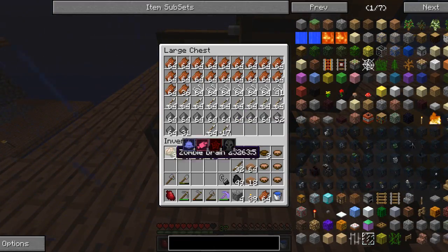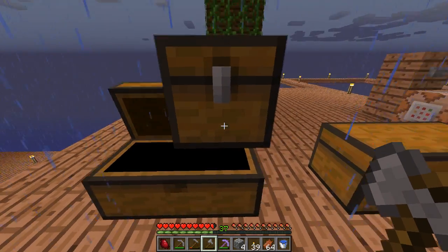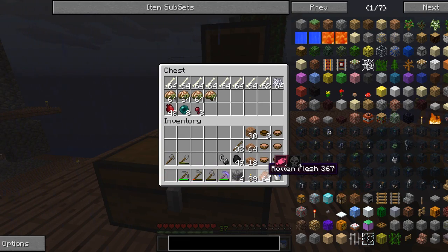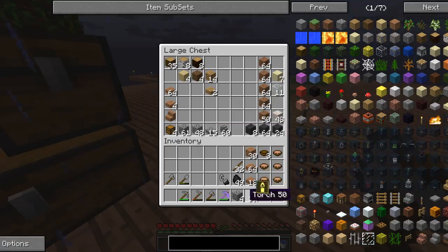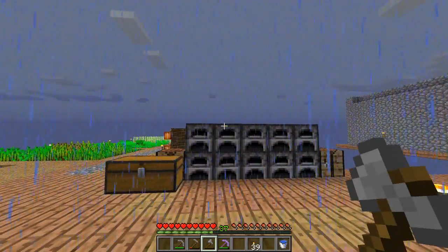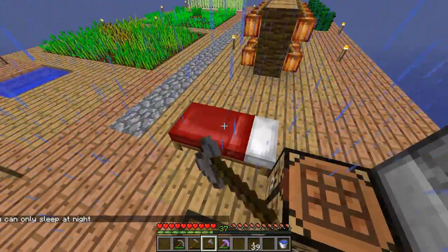So we've got all this stuff - boom, boom, boom - and then this stuff will go up here. We should really organize this a little bit more. We should really try to make like an actual chest room. I think we should do that - make a nice little chest room and I think it'll look good.